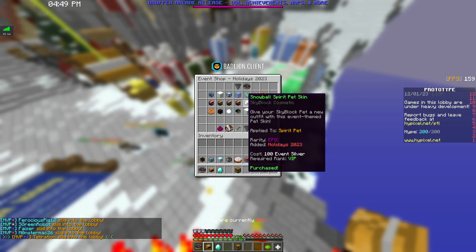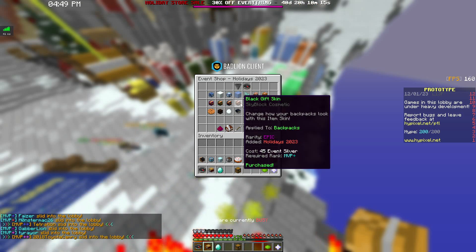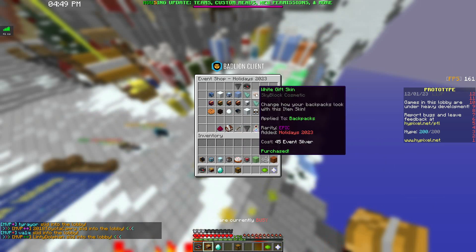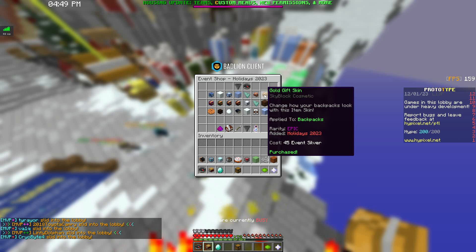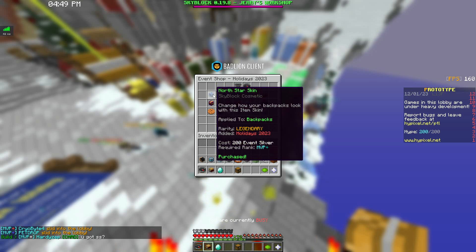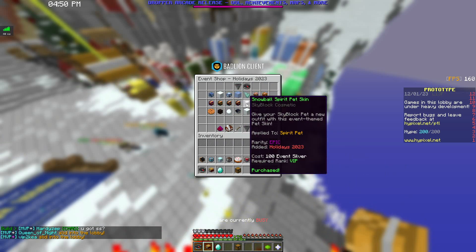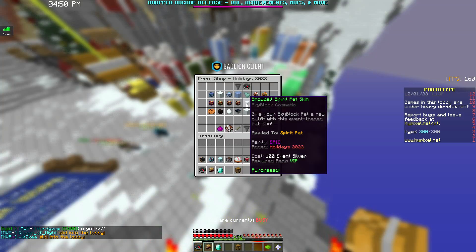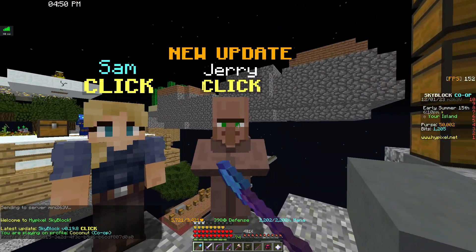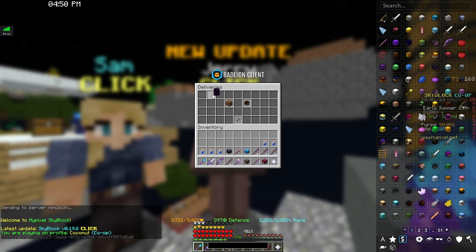There's the spirit pet skin you can get if you're VIP or above, the black gift skin which you can get if you're MVP Plus, and then there's the blue gift, green gift, purple gift, gold gift, and white gifts that anyone can get — you don't have to have a rank for those — and then there's the north star skin which you need MVP Plus for. All of these gift skins and the north star skin are for backpack, and the snowball spirit pet skin is for the spirit pet. After you claim those, you can go into Skyblock and claim them from Jerry on whichever profile you want — go to deliveries, personal deliveries, and it'll be right there.